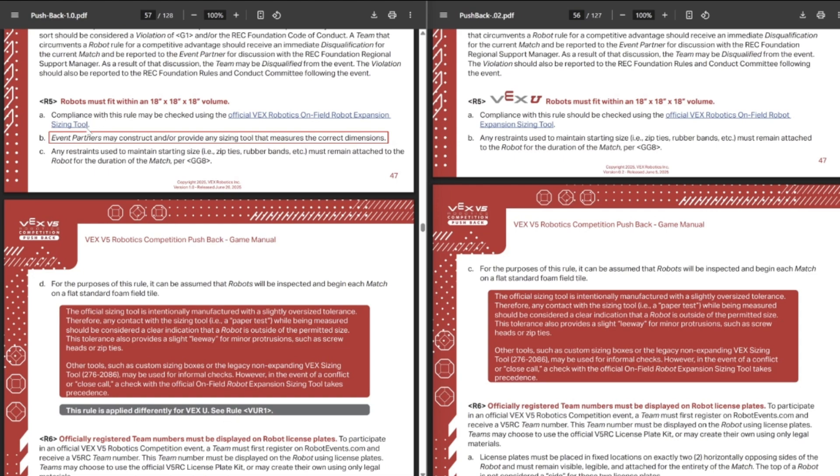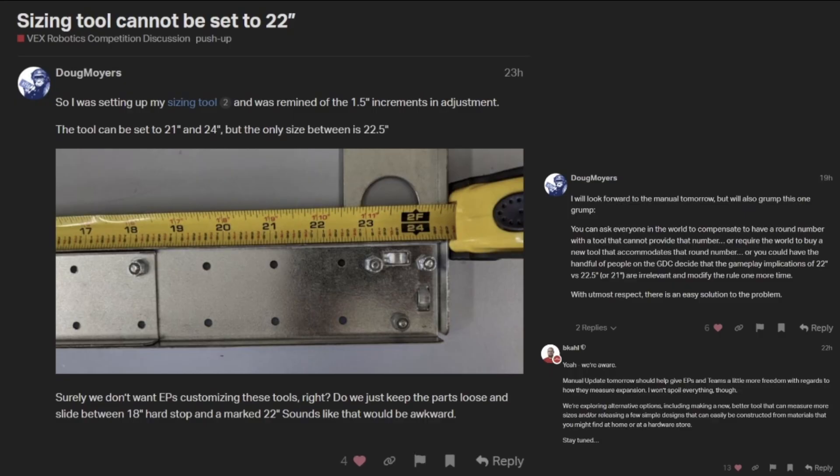The main thing here is that event partners can construct and/or provide any sizing tool to measure the correct dimensions. This sucks. On VEX Forum it was pointed out that the current sizing tool only measures in 1.5-inch increments, so it can't even measure 22-inch increments. I've gone on multiple long rants about why the 22-inch expansion sucks — I'll have links up in the top right if you're not already aware. Basically, it's impossible to measure and there are a bunch of loopholes. It makes it even more stupid now that the regular sizing tool can't even measure 22 inches.